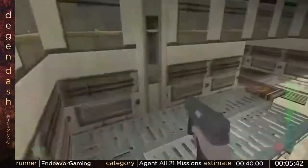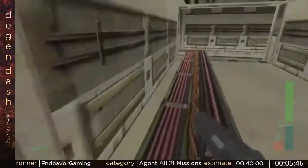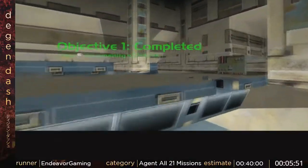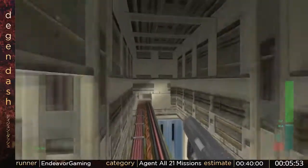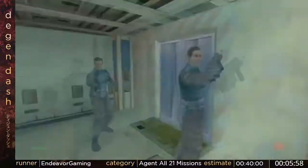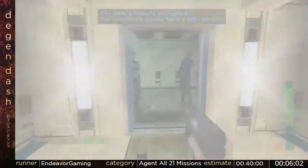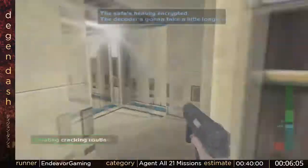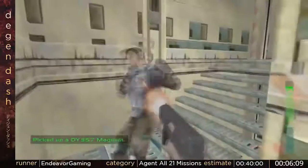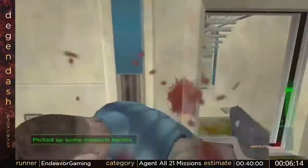Gotta kill that one guard, because there's one guard on Agent here who will turn on the alarm and alert these people who I have to spy on with this objective. If they get alerted, I will fail. Now I'll come up here. I gotta place this door decoder to unlock this safe, and just screw around for a minute — basically an unskippable minute. We have to wait, so I'm allowed to just goof off and do whatever I want.